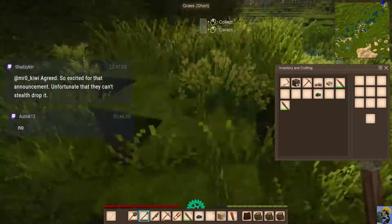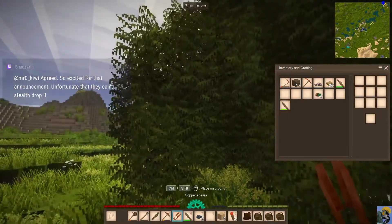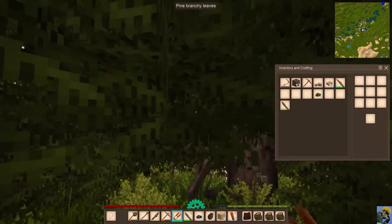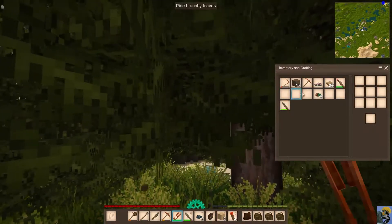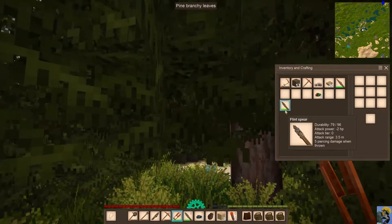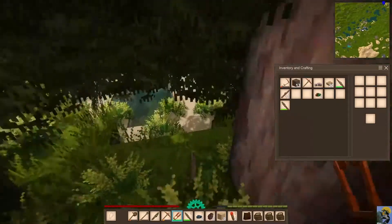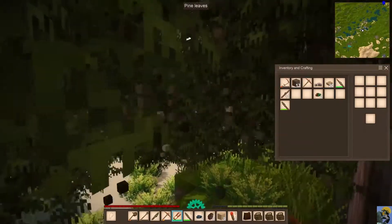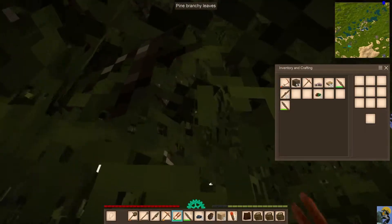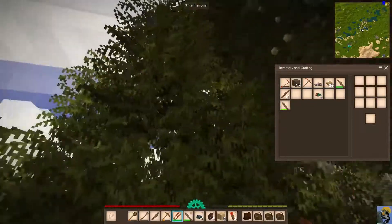Let's go back. Let me test this out — what are these, pine leaves? Give me the sticks! I'm here for the sticks. Heather? I'm not here for the heather. I am here for these sticks though. Oh, it's a bounty of sticks! Let the sticks fall in my face — let it rain sticks upon me.